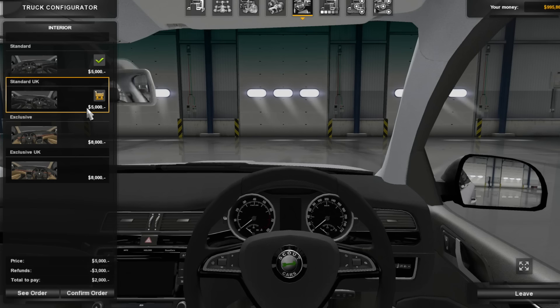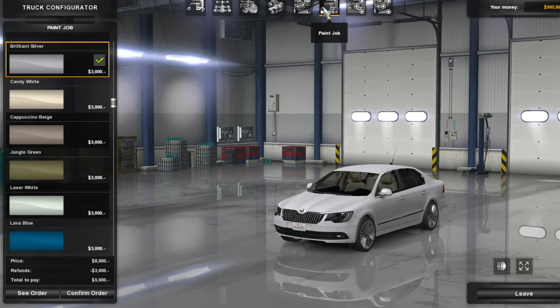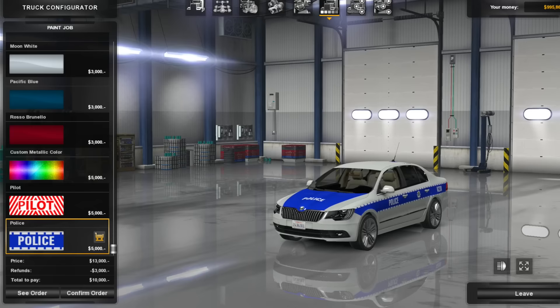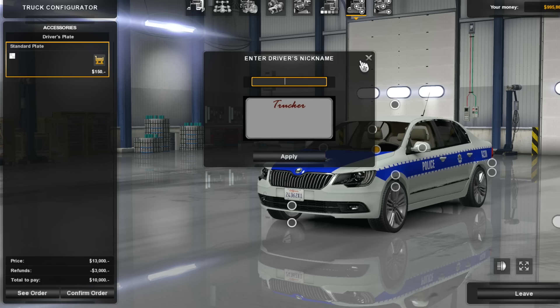We can at least swap it to the standard UK spec, that is pretty cool. We also have a wood grain interior - let's go with that exclusive right there, ladies and gentlemen. We have some paints - we have a pilot paint and a police paint. No way, I'm getting the police paint. Here we go, I'm going with the Polizia paint.